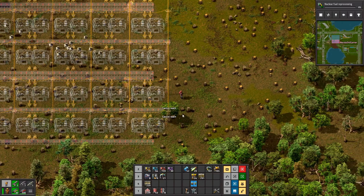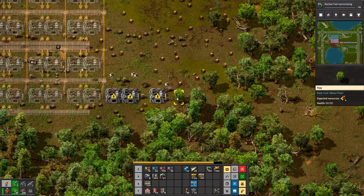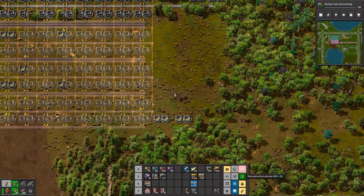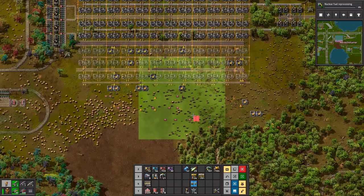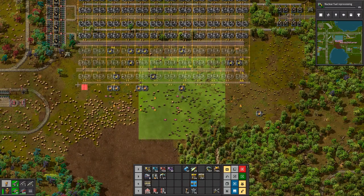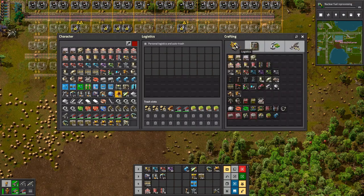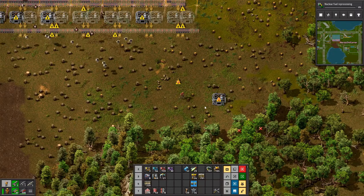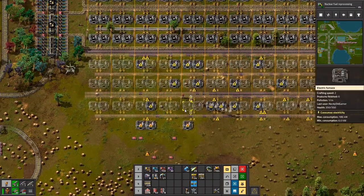And then we just need a few more. Actually, this is too much, isn't it? This is way too much. Deconstruction planner — because this will be 30, 60, 90. Should be fine. Okay, let's do it guys.